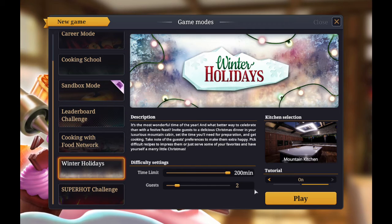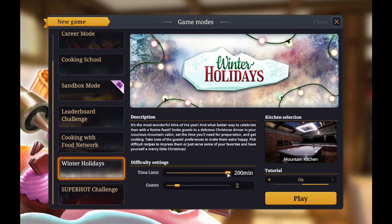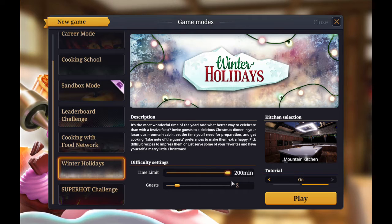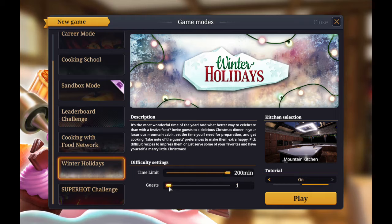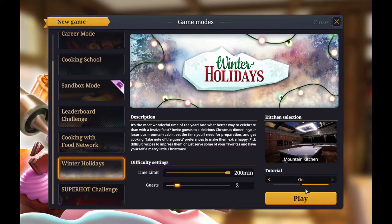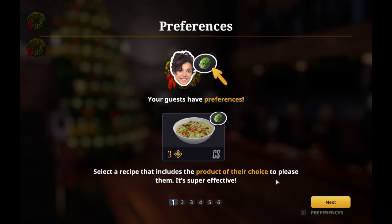Today we're gonna try a new thing: the Winter Holidays Extra Game Mode. We are going to see how this works — it says to make a Christmas dinner. We're gonna try just two guests, the maximum time limit, and tutorial on. Let us see how this works.